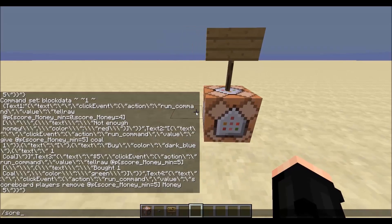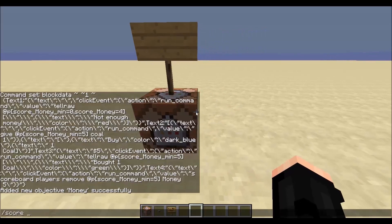First, we're going to create a scoreboard objective, which we haven't done in a while. We add 'money' as a dummy objective — so the name of the objective will be called 'money,' meaning it's just going to be a number. Then set display sidebar to money.